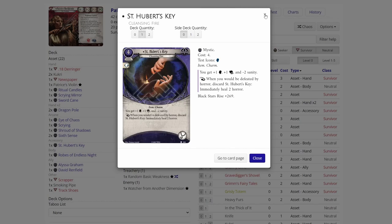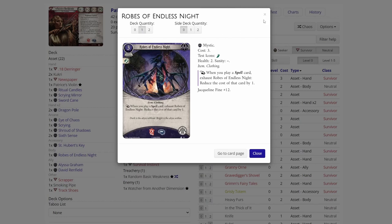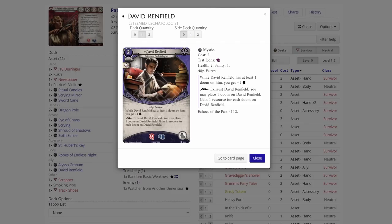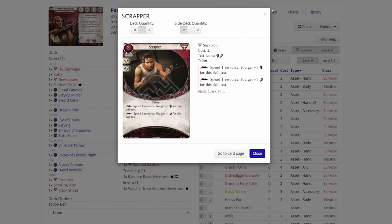One copy of Saint Hubert's Key — a good card that boosts our willpower and intellect but drops sanity, though we have plenty of sanity. Robes of Endless Night — okay, maybe. Alyssa Graham — boosts our willpower, a bit costly, not sure if we'll play her. But we have David Renfield, which is really good — boosts our willpower and gives us resources. Then we have Scrapper — maybe useful for agility or fighting.